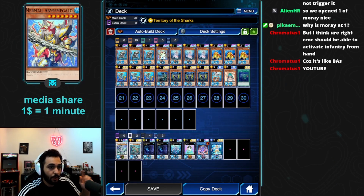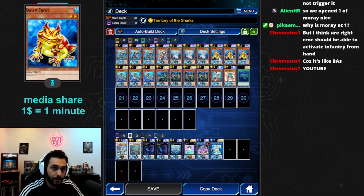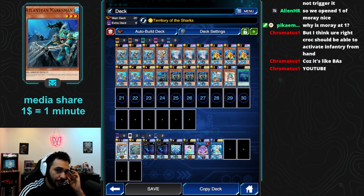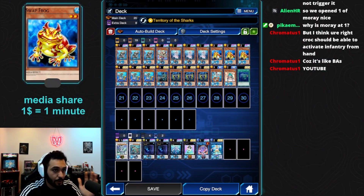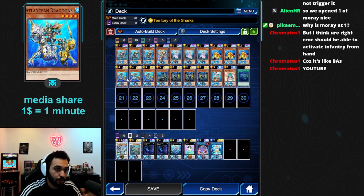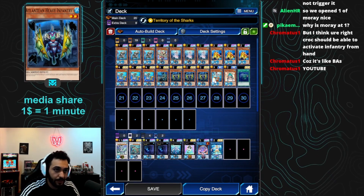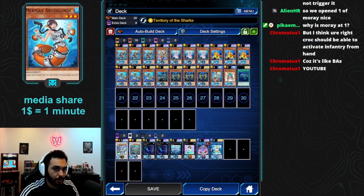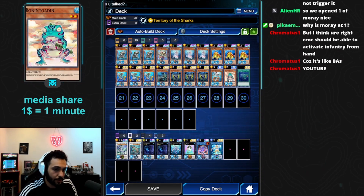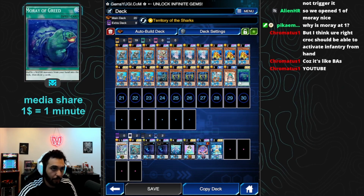Let's run through the list. We play three Abystias, one Megalo, three Deep Sea Diva, three Swap Frog. Swap Frog is a UR — maybe you don't own three, in which case add more Marksman. But if you do have Swap Frog, you gotta play it. Of course, three Dragoons — Dragoon searches you the Atlanteans, crazy good card. One Marksman, three Infantries, one Abysgun to search off Abystias and then Special Summon as a follow-up, and one Ronin Toadon, which can Special Summon itself from the Grave by banishing one other Frog Monster from the Grave.